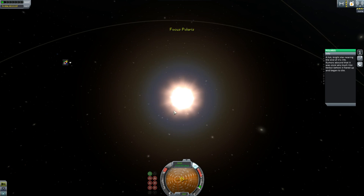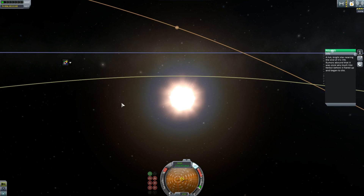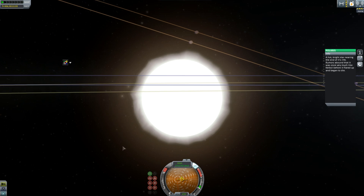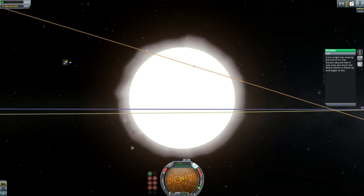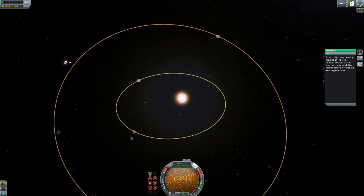Polaris — let's take a look at Polaris. This is a hot bright star nearing the end of its life. Rumours about that it was once very much like Kerbal before it flared up and began to die. It's probably about to become a Red Giant — I get Red Dwarf and Red Giant confused because Red Dwarf's a TV show. Maybe it becomes something much bigger, but if it was like Kerbal... anyway.